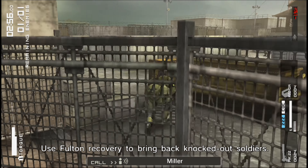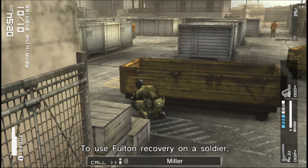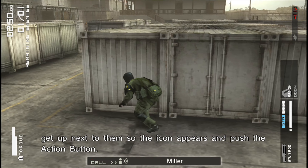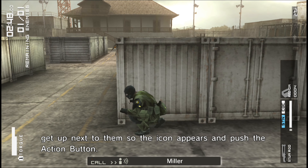Use Fulton recovery to bring back knocked out soldiers. To use Fulton recovery on a soldier, get up next to them so the icon appears and push the action button.